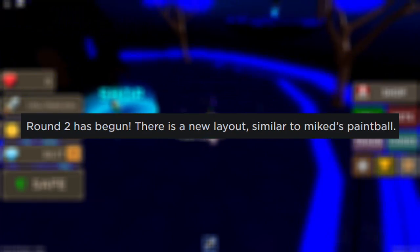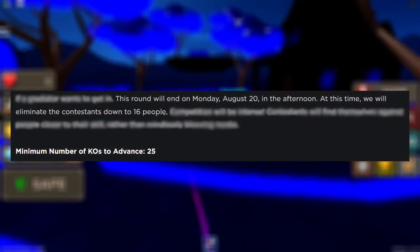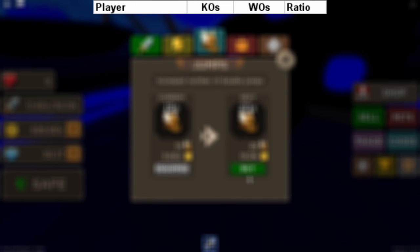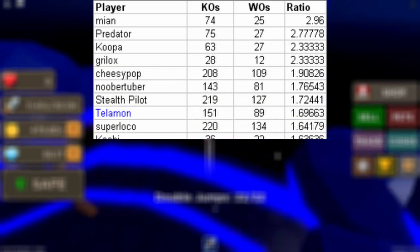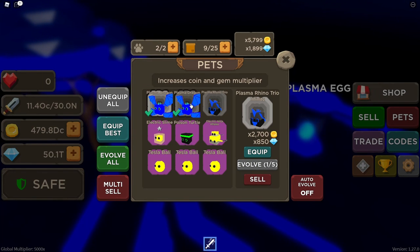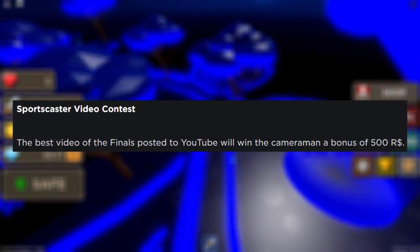After round one, the 64 qualifiers moved on to round two, where only the top 16 highest KDRs would advance, needing just 25 kills to qualify. Then came the final round in a specially built Colosseum map, ending on August 26th. Two admins, Telamon and Clockwork, were only there to troll the actual competitors. The 14 real finalists were Mion, Predator, Koopa, Grillox, CheesyPop, NooberTuber, StealthPilot, SuperLoco, Kashi, DirtRider, NintendoWii4, Han Solo, TRZanji, AMK-152, Shane the 13, and the Yoshi Crusaders. The players with the top 4 KDRs who got at least 50 kills would be the overall winners.